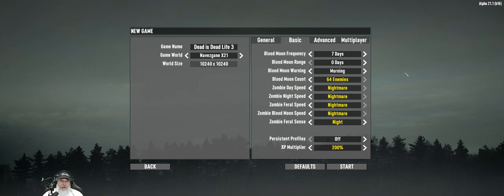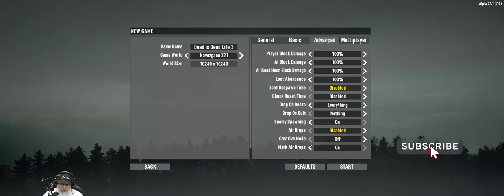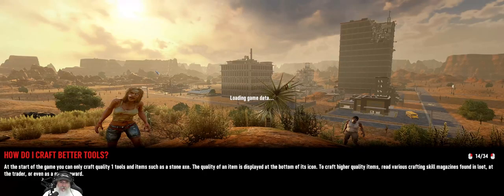Welcome back everybody to 7 Days to Die Alpha 21. This is the dead is dead series and we are going to start life three. I can't believe we've died so quickly — I just wasn't expecting that. We've had some bad luck and probably haven't made the smartest decisions, but that's just the way it goes. We are starting life three here with the usual settings.